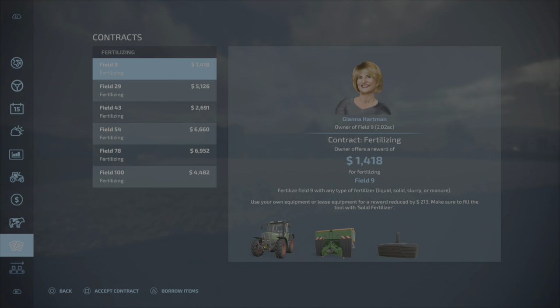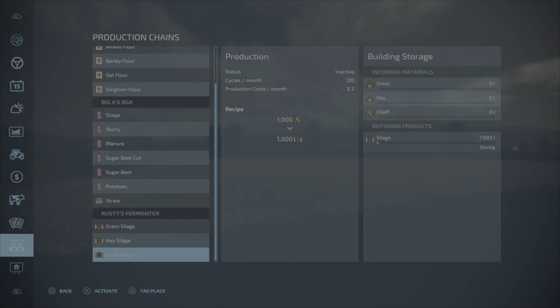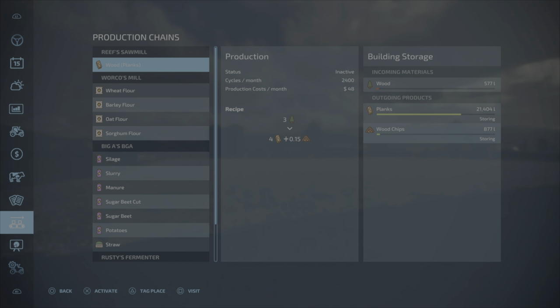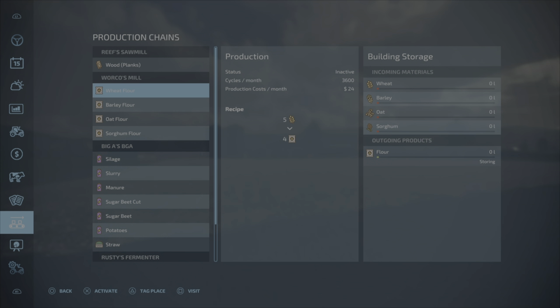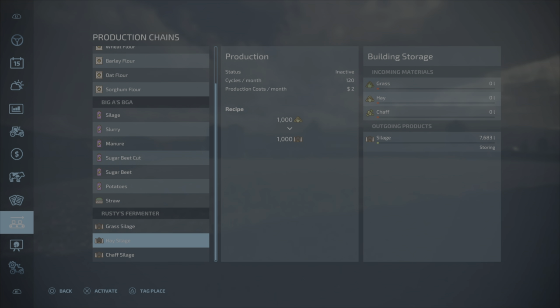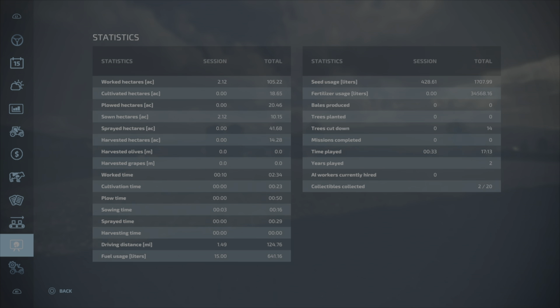We've got some fertilizer contracts we could potentially do; we just haven't done any contracts yet. Looking at our productions, at Reef Sawmill we have some planks to sell. The BGA has 75,000 liters of digestate — I was way off on my earlier estimate. Rusty's Fermenter has 7,000 liters of silage. We have 17 hours on this save, have only collected two collectibles, and cut down 14 trees.